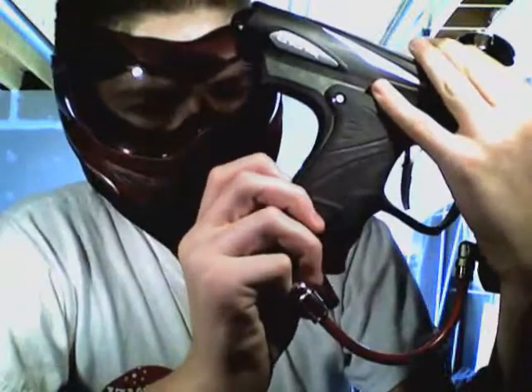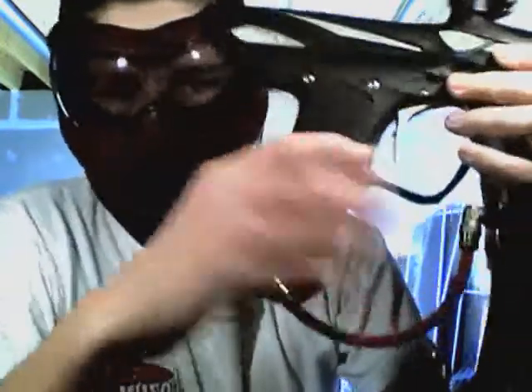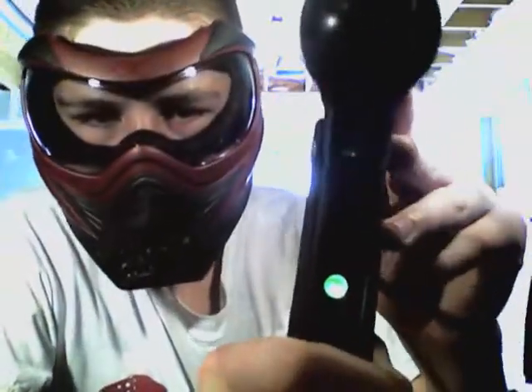Now, to go into programming mode, you turn the gun off, hold the trigger, turn it on, and it will blink through a whole bunch of colors.